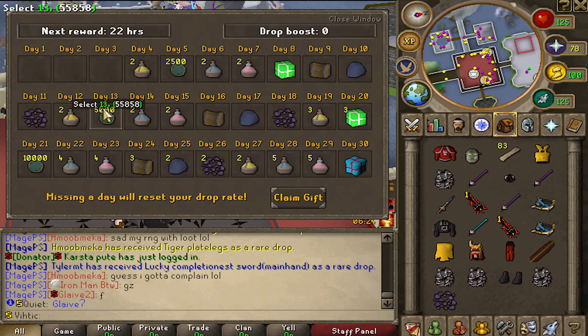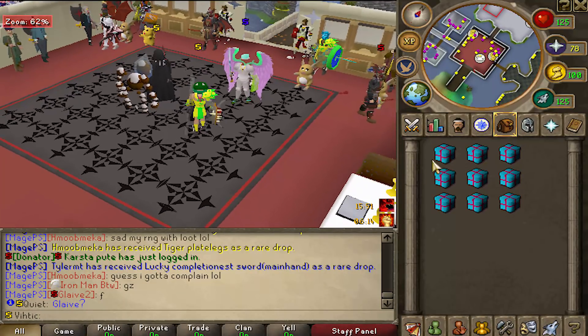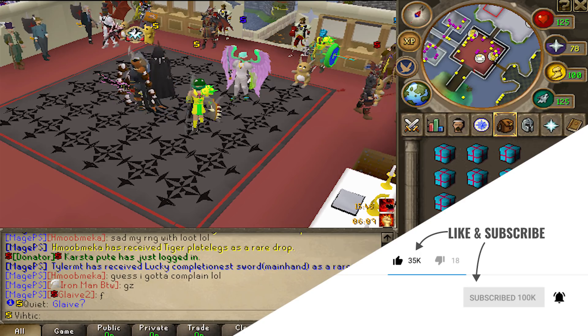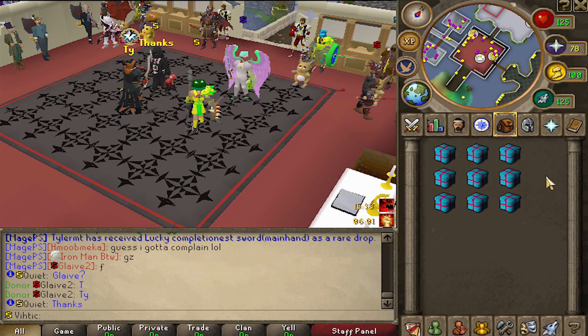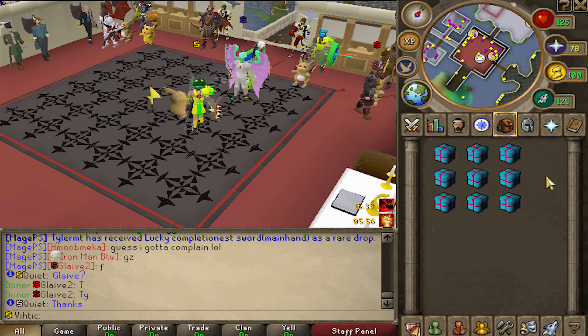Turtle blocks — I think turtle stuff is pretty good as well. Alright, remember guys, we also got a juicy $100 giveaway: nine pet boxes, three to each of three winners. All you gotta do is like the video, subscribe to my channel, turn on post notifications, and leave your MagePS in-game name down below. Hope you guys enjoyed this video — if you have a suggestion for more content here on MagePS just let me know in the comments below. Please like the video if you did enjoy it, subscribe to my channel, and have a nice day. Bye bye!